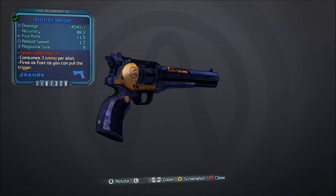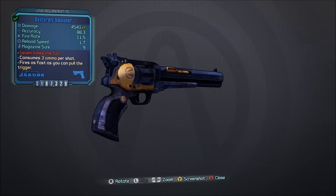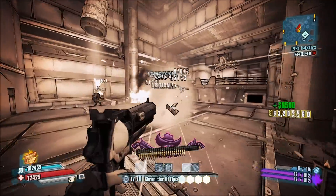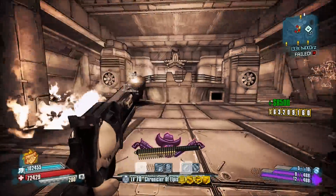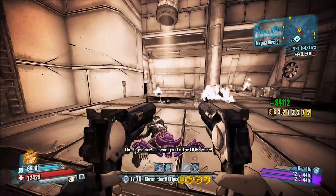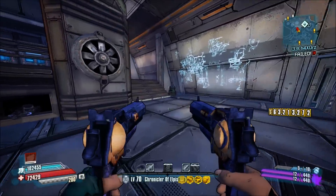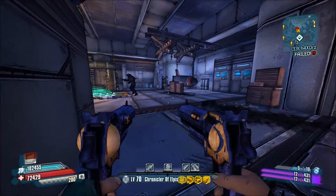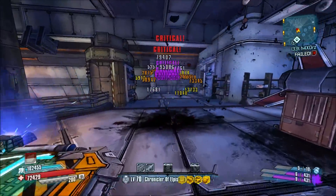Number 15, the Smasher. This is a gun you get early on in Borderlands the pre-sequel for having a save file for Borderlands 2. While you can't get a higher level version without save editors, it's pretty much a poor man's Maggie pistol with much higher ammo consumption. It should also be mentioned Gearbox fixed the Smasher's skin on March 24th, 2015, so that this skin now displays properly.